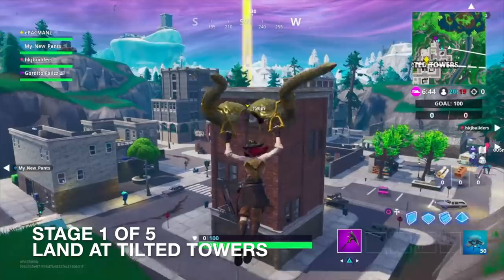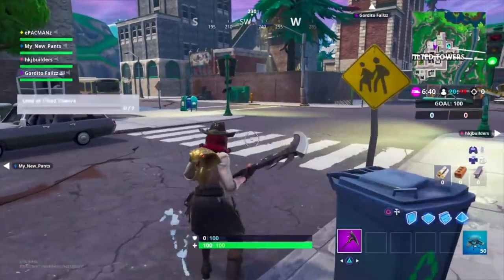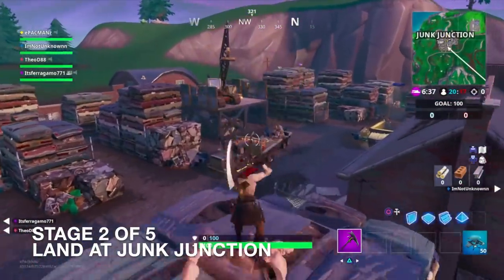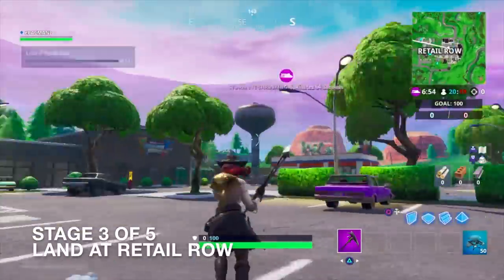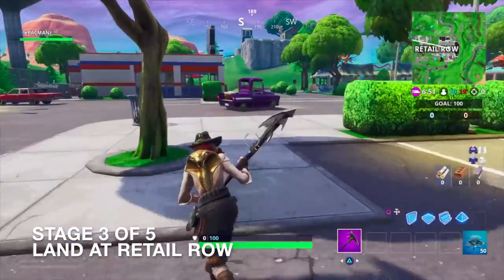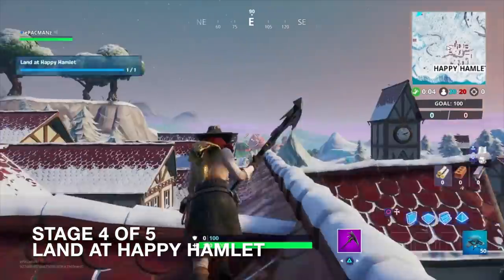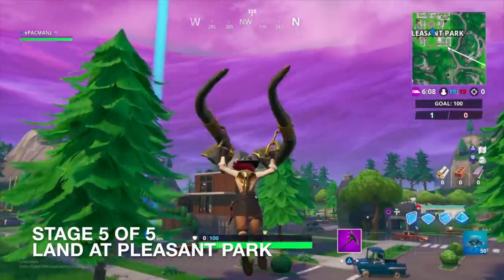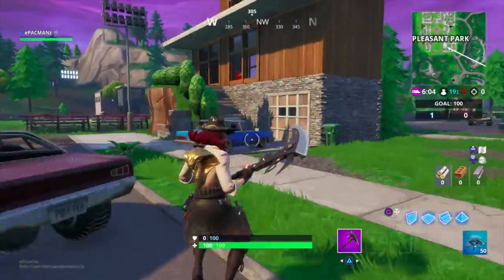Alright, stage one of five: land at Tilted Towers — got it. Stage two of five: land at Junk Junction — done. Stage three of five: land at Retail Row — done. Stage four of five: Happy Hamlet — check. Stage five of five: land at Pleasant Park — here we are, and we are in enemy territory, so let's see how this goes.